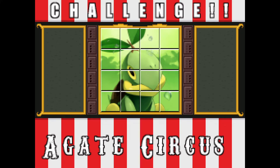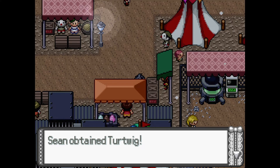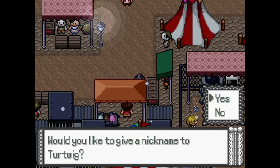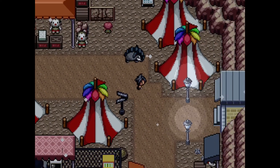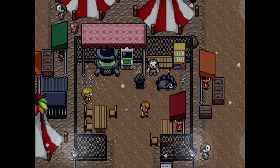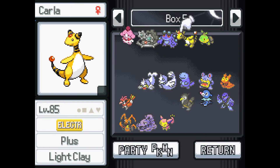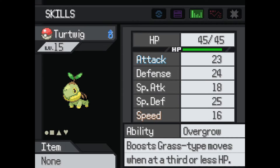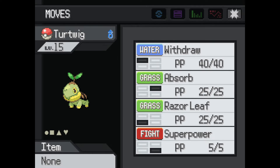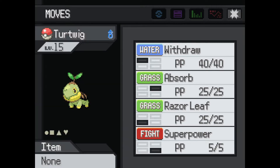I made it to the end of Pokemon Reborn without ever actually learning how to do the sliding puzzles. God bless. And your prize is a Turtwig, which we already have access to. So that was actually not necessary for me to do since we already had Turtwig as our starter — but if you did not choose Turtwig as your starter, that is the only way you can get him. Oh, Superpower, that's pretty cool — I think that's an egg move.